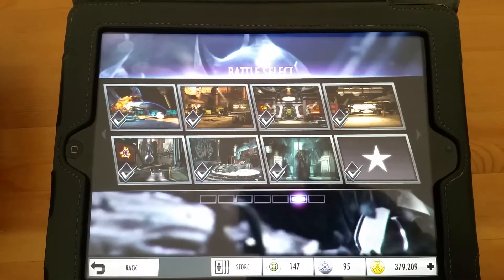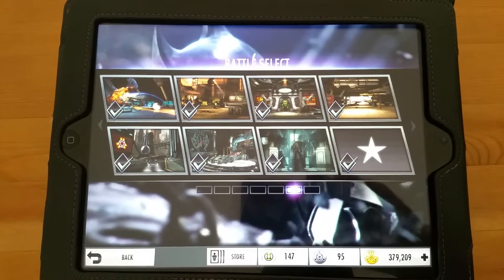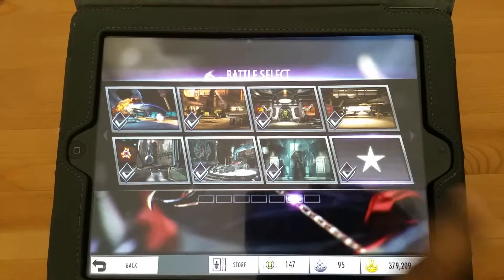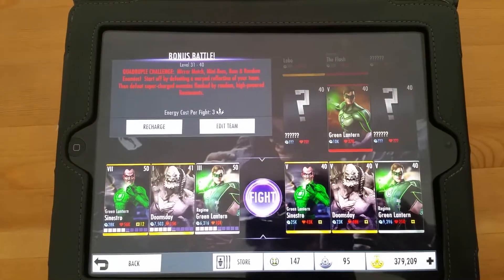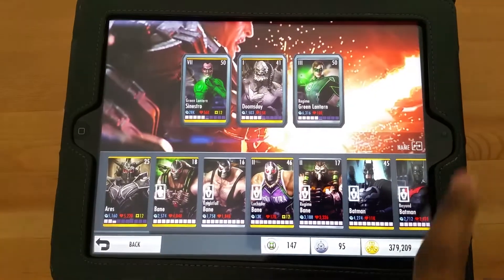Good morning, good afternoon, good evening. So today I'm going to be doing my Road to the Red Sun booster pack challenge. I need another 20,000 so I can get another 400,000 so I can buy that pack, so I'm doing bonus battle six.